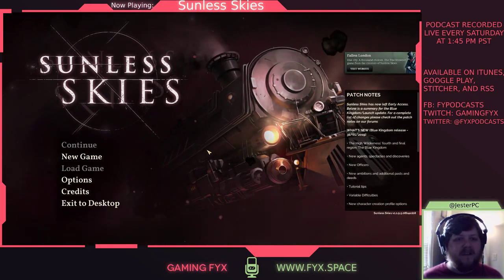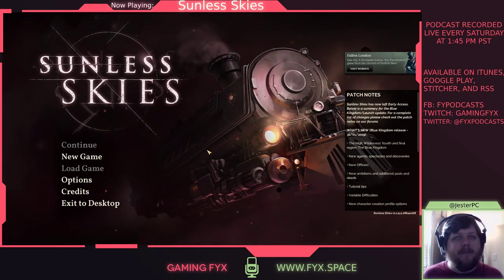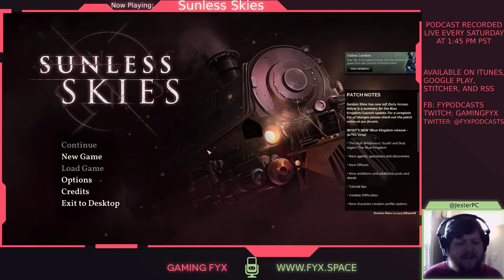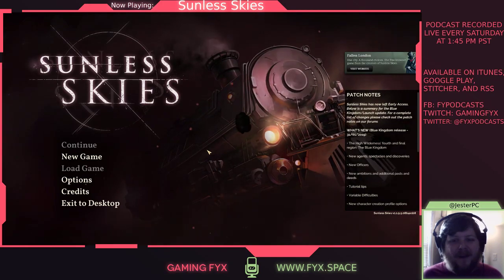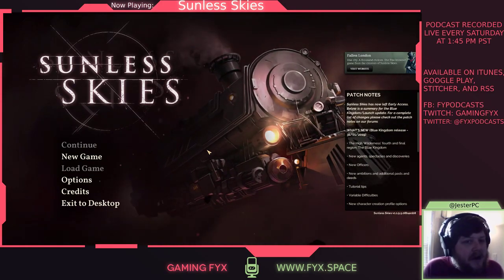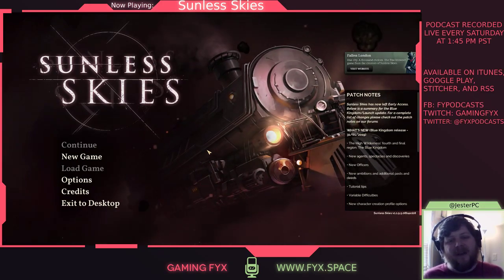Sunless Seas took that concept and added a layer of adventuring around in a physical space. The browser game has you clicking between options, whereas in Sunless Seas you're taking your steamboat around the world. Fallen London is based on the idea that the earth is hollow and the city of London fell through into the cavernous hollow earth. Sunless Sea has you exploring the vast undersea ocean beneath the earth with your steamboat.